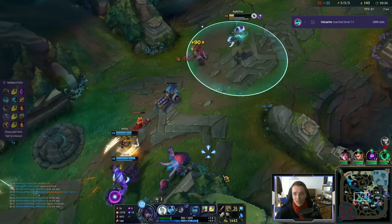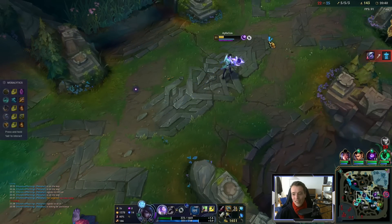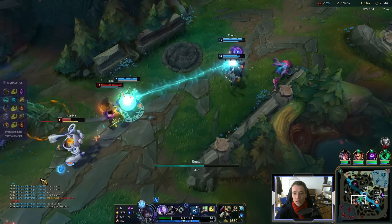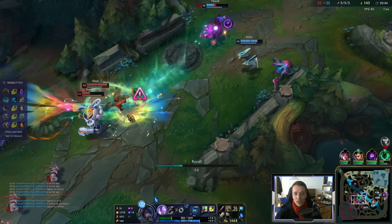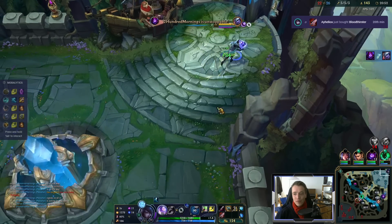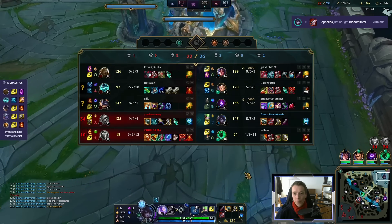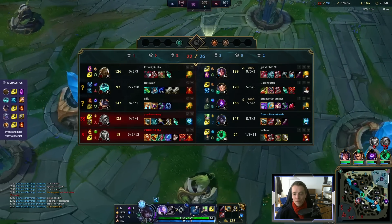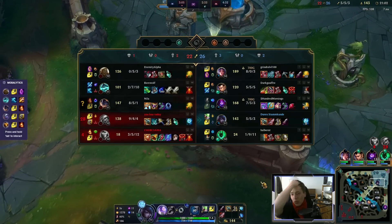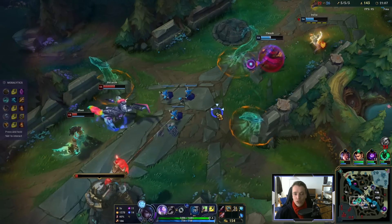That Rumble ult really hurt. Now that I base — with Bloodthirster you can just auto-attack endlessly. You'll heal so much, and poke damage doesn't even matter anymore. Next item is Infinity Edge, of course. In this game we don't need healing reduction, so I think Lord Dominik's is best — also because Giant Slayer passive is so huge on this champion.